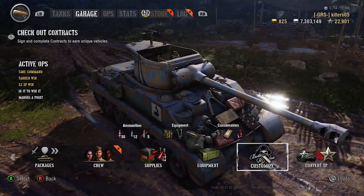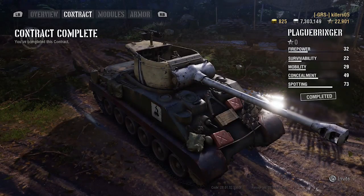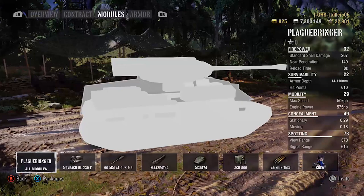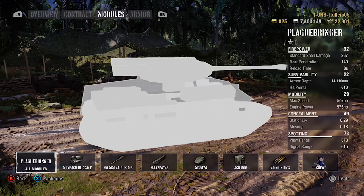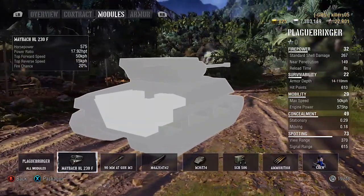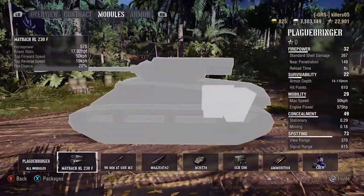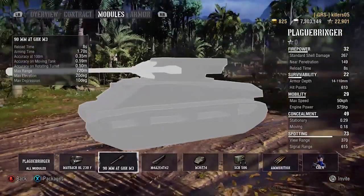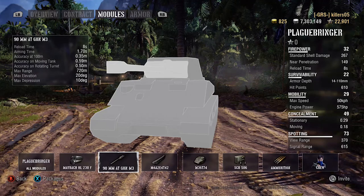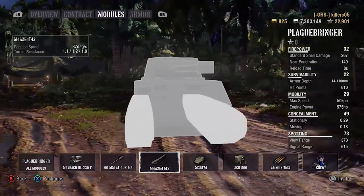So sitting and sniping in this tank doesn't work. The armor's not fantastic either - if you get right up in the mix of things... let's look at some stats. 610 hit points - that's not much. There's one of the problems. The concealment says 49 but it does not feel like that. 370 meter view range, 615 signal range. That gun has an 8 second reload - it'll come down. 240 damage, which is standard for that kind of tier.